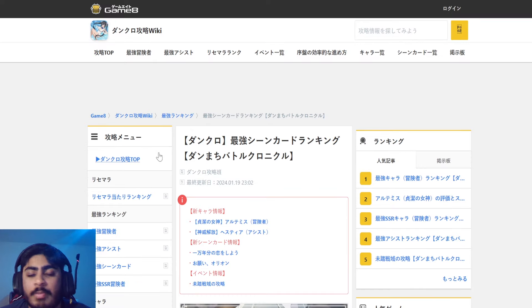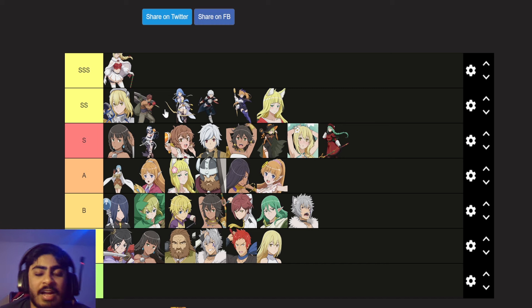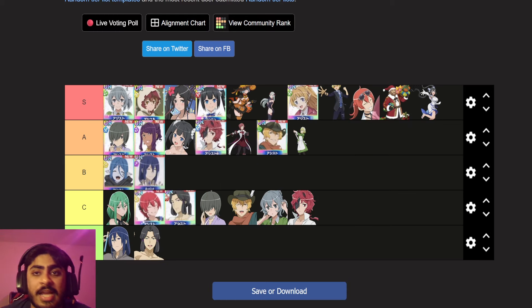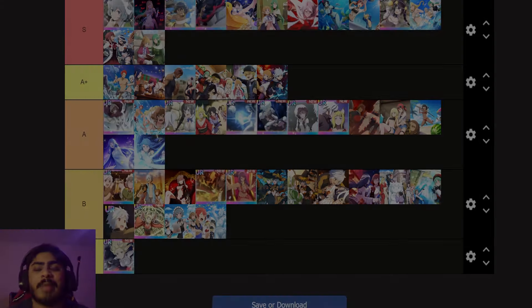Let me know in the comment section down below — that is it for this video. Let me know what you guys think. I think I've done the right thing by placing Artemis in double S, placing Hestia in S, and obviously the scene cards in A. You can agree or disagree with me in the comment section down below. If you guys enjoyed this video, remember to leave a like down below, subscribe to the channel, and I will see you guys in the next one. Until then, take it easy everybody. Bye-bye.